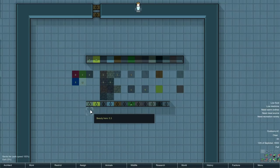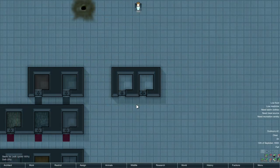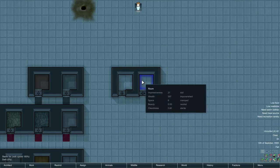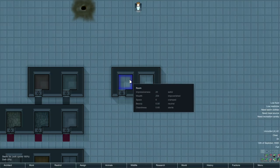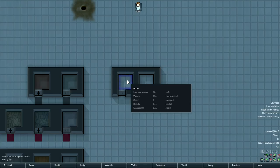Auto doors have the same beauty as regular doors, but they have different wealth. To show this off, I have here two of the exact same room, just with a different door. The room on the left is a standard door at wealth 254; the one on the right is an auto door at 397. It's a big enough jump in wealth that it actually pushed the room's overall impressiveness into dull, because it finally crossed the threshold. The left room is probably around 19.4 impressiveness and rounds up display-wise, but is actually still considered awful, whereas the right room is actually into the 20s, putting it into dull.